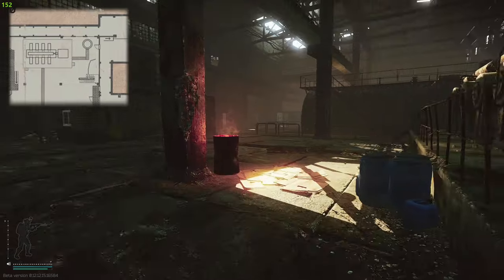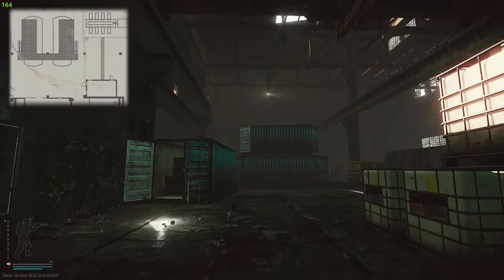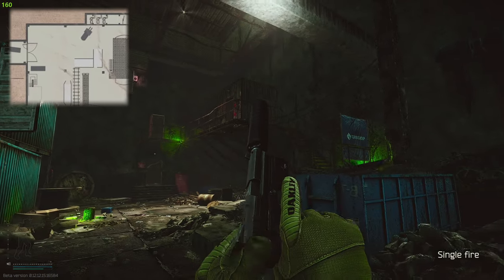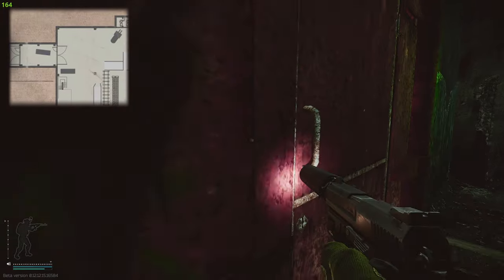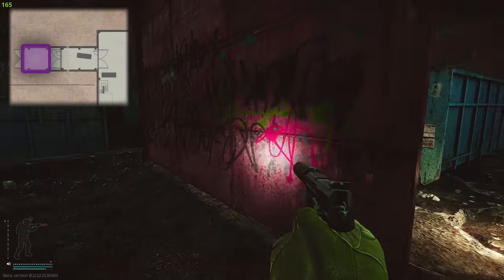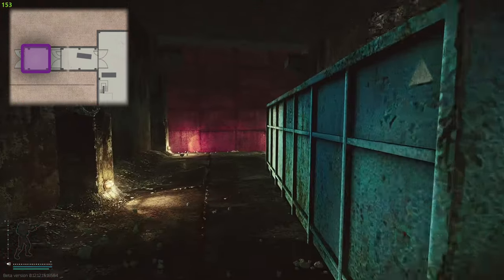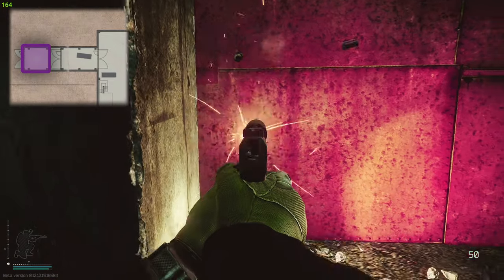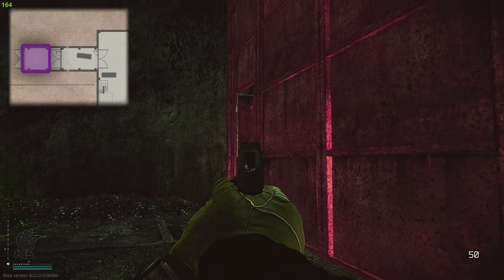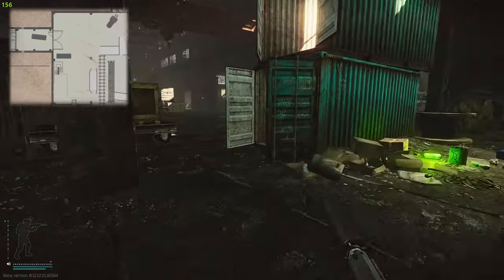Next we're going to hit up Gate 3. Most of us know Gate 3 because it's the only free extract that doesn't require the Factory key. It's right over here to the left - this is where you did the Delivery from the Past task. This is the extract right here. Watch out for extract campers. A tip: you can actually shoot through these walls and the bullet does penetrate. One of the best things you can do is shoot through the left of the wall to cover yourself, as people normally camp right here watching that spot.